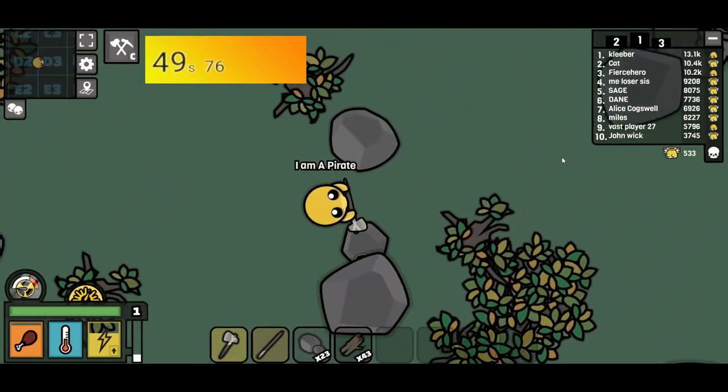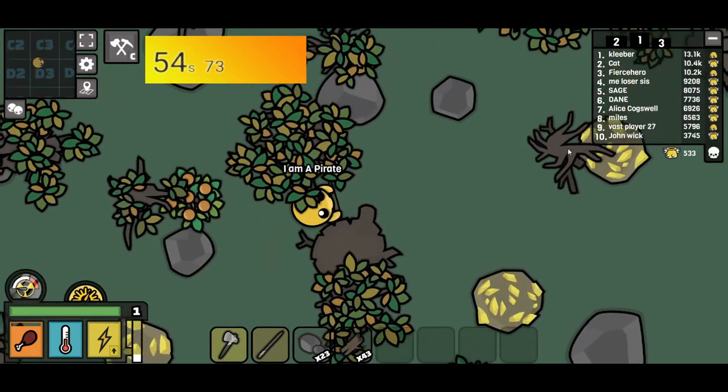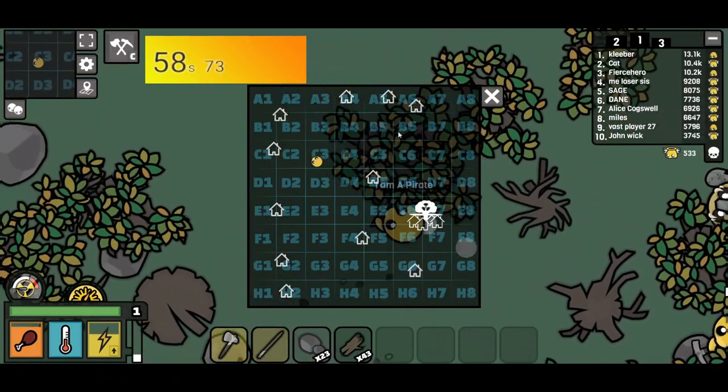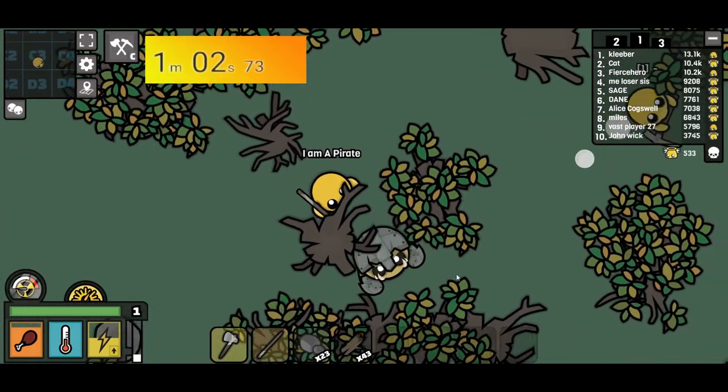Continue chopping trees. You want to be at around 150 wood and 50 stone before night. Don't craft a pickaxe — save your energy bar to hold your bags, and then use it to find armor to zero energy. Right now I find an armor ghoul, which is pretty nice, around one minute.